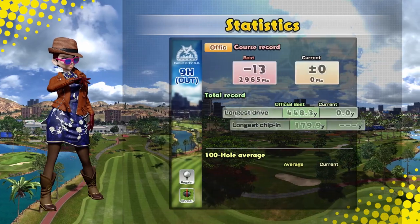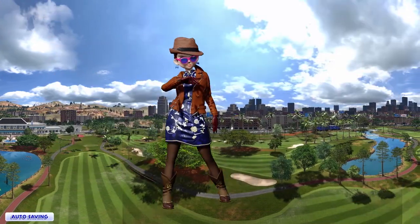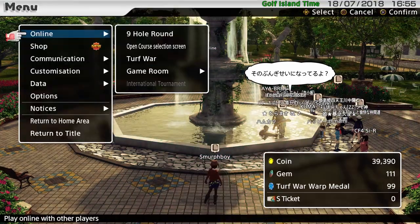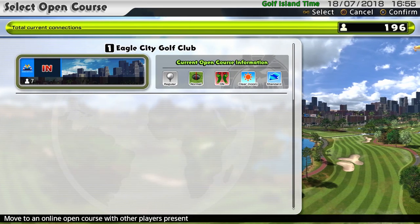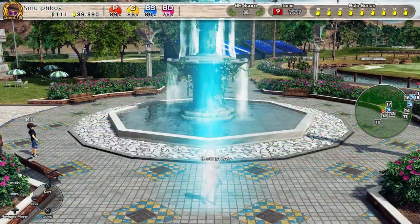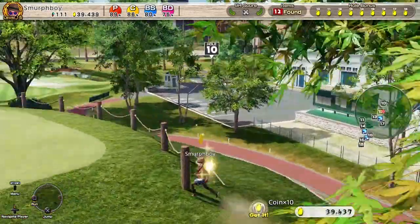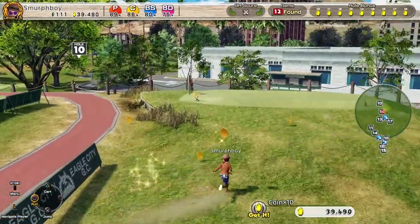Let's see how we did stats wise — yeah we missed a fairway, missed a green, but nothing terrible. Right, let's play the inward nine and see what we can score on that. I must have got the most Japanese server ever — they're all around 12. Here we go, inward nine of Eagle City. See if we can find the gem before we start.